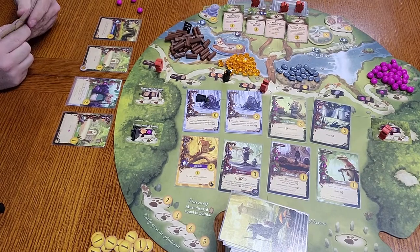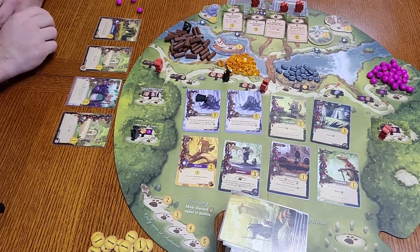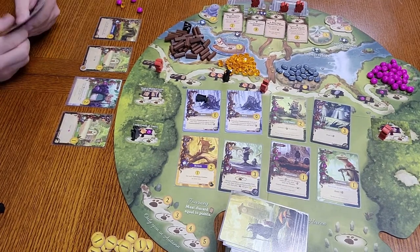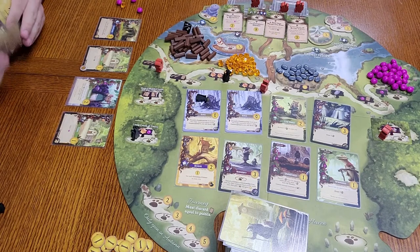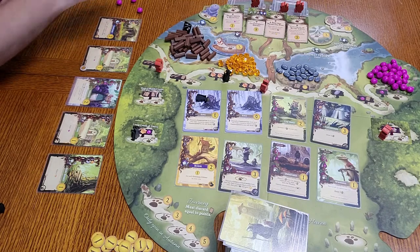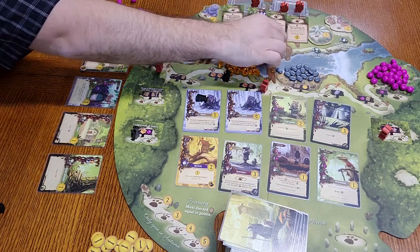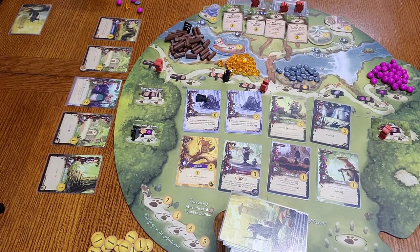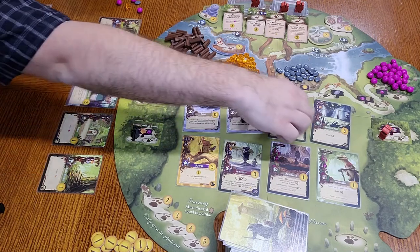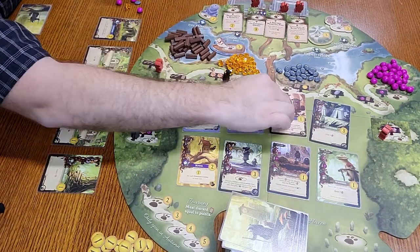We have a hand limit of eight — if you ever get to eight you can't take any more cards, though some people play a house rule where you can discard down, but that's not an official rule. I will now play the Resin Factory, paying one resin and one stone, but then I get a resin back. I'm also going to get a stone back from the courthouse bonus — it's paying off really well right now. But then Rugwort got my chip sweep right as I was about to play him. I hate it when that happens.